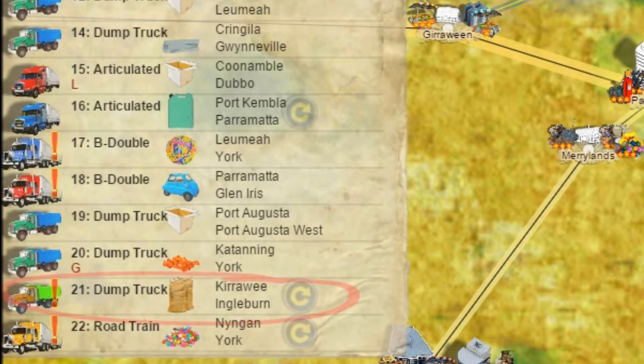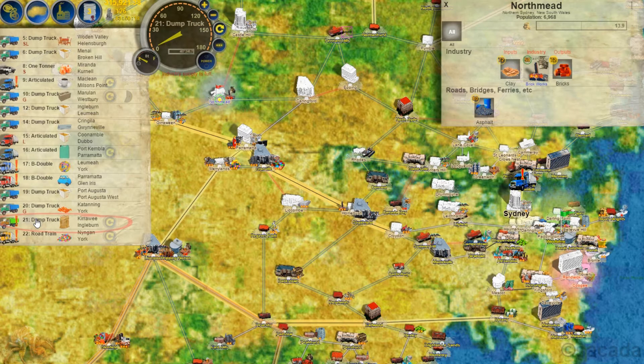So I need to select a truck to deliver that. We could do it in an articulated truck which does 20 tons, but I don't think a truck could get to those suburbs. So we'll go for a smaller dump truck, and I've selected number 21 which is in close vicinity.